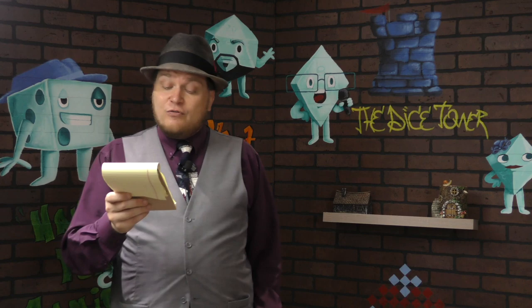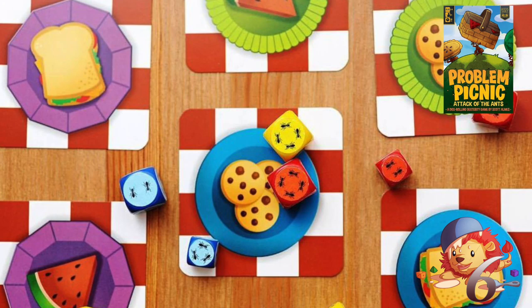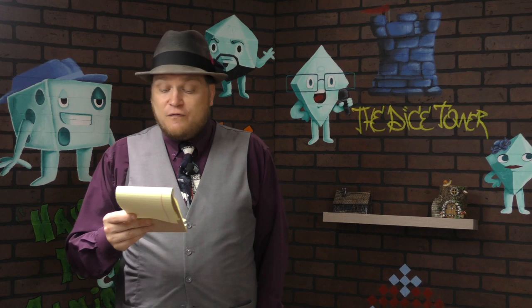Number six is Problem Picnic: Attack of Ants. In this game, your dice are ants going after a picnic. You're bouncing dice onto a board, maybe knocking someone else's dice off, trying to control different food that's out there. I had a lot of fun with this one. It has different size dice, great production values, and the theme is a lot of fun. It's definitely pointing more towards kids.